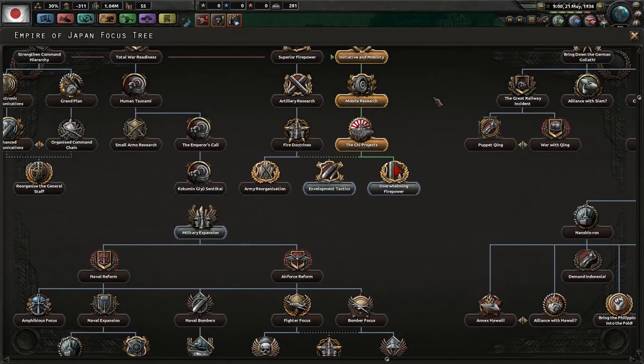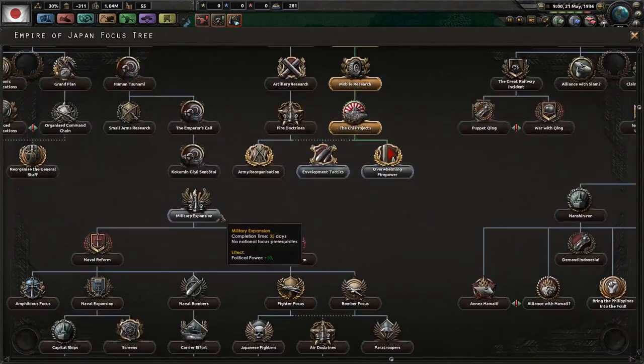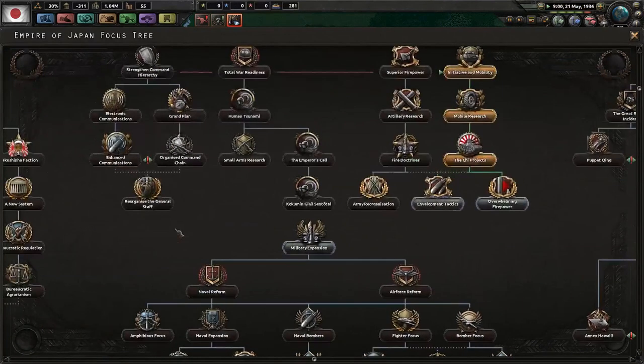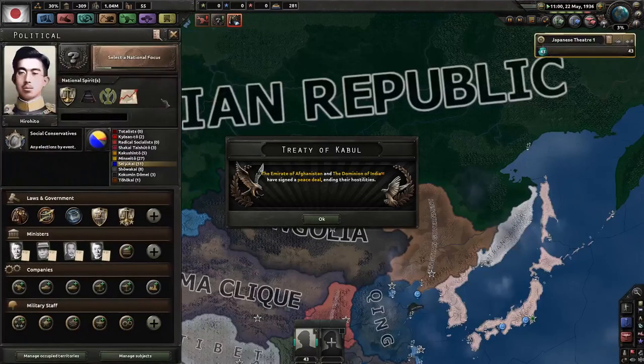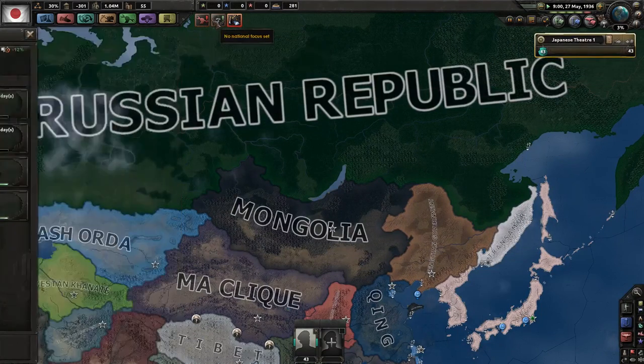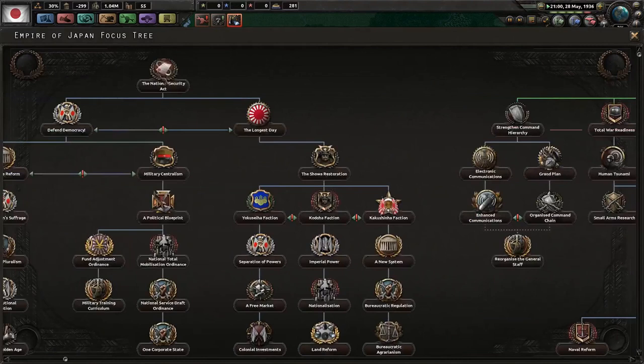It's already May 1936 and things are going well. You could take four doctrine focuses here, then maybe one more at 35 days. We're going to let the national focus points accrue a little bit and wait for June 1st so we can do the National Security Act as soon as possible.